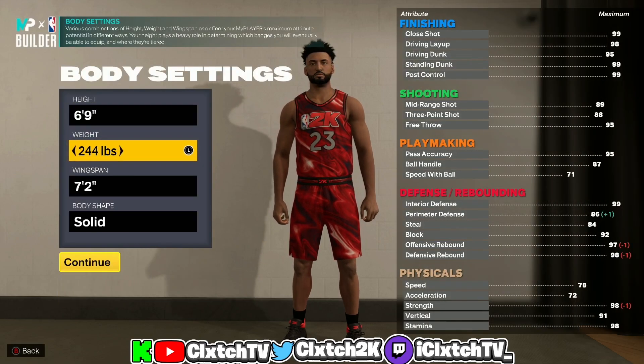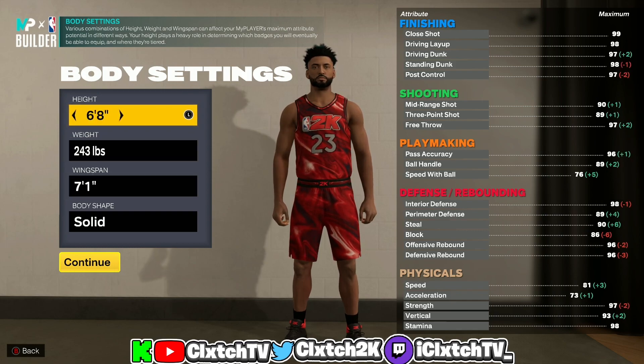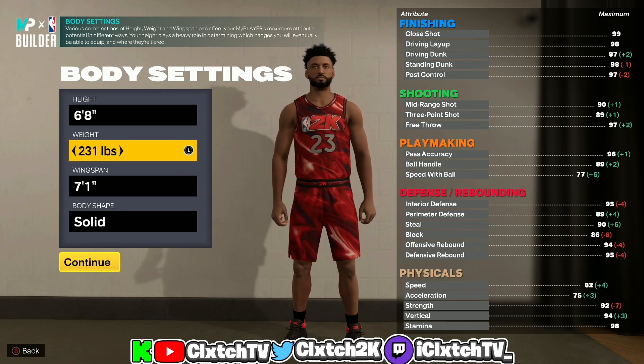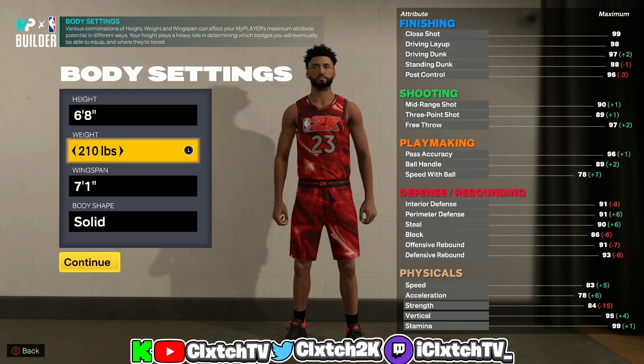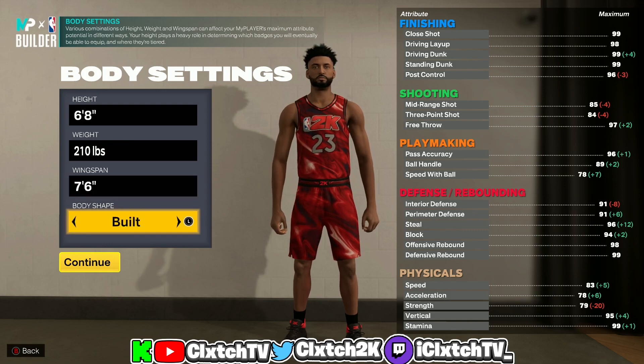You could make the build six foot nine, but if you go six-nine at middle weight, the speed with ball only goes to a 74. You do need a 75 speed with ball for the Michael Jordan dribble style. So if you make it a power forward at six-nine, you won't be able to get that. I went six foot eight at middle weight and we're maxing out the wingspan, since the three ball cannot be higher than a 79 anyway, so there's no point going anything lower than max wingspan.